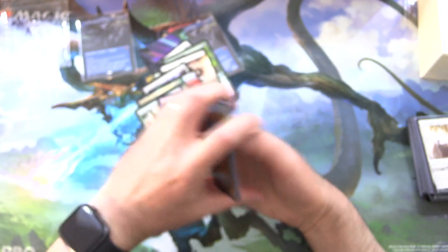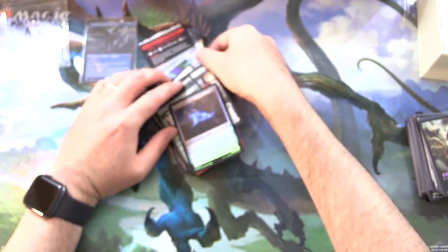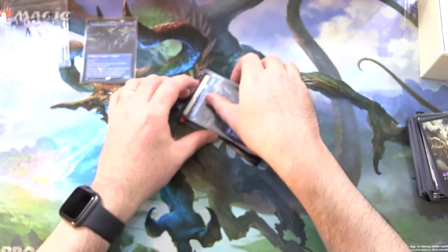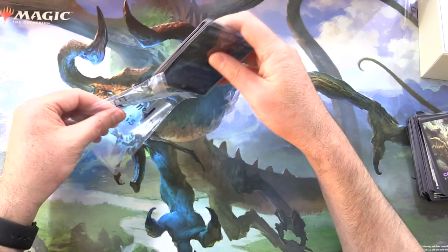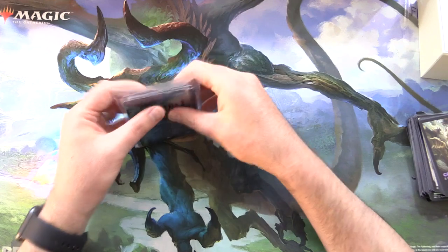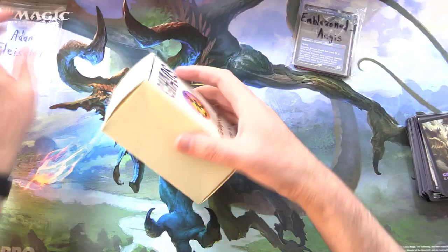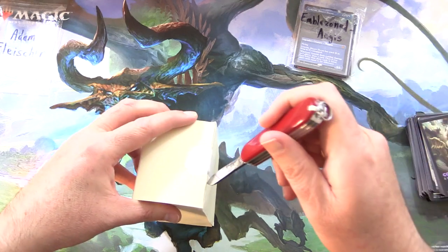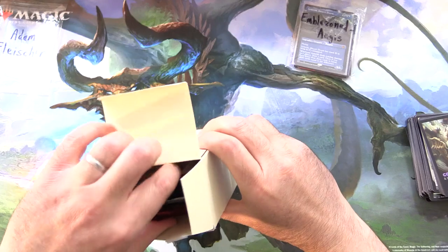So that was fun! We got two of the same dragon — what are the chances of that? Please leave your calculations in the comments section below. Emblazoned Aegis, enjoy the pulls! Next we have Adam Fleischer — thank you for being a patron. Another tasty Chaos Box coming right up. If you have any guesses for the foil in this one, leave them in the comments section.